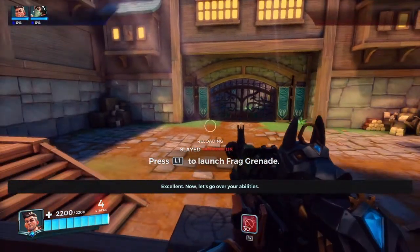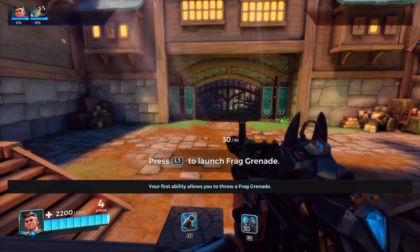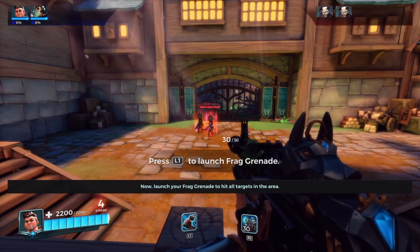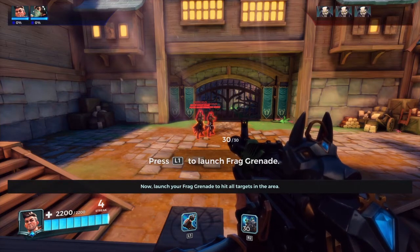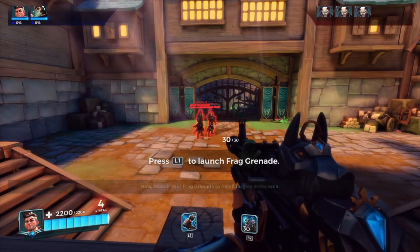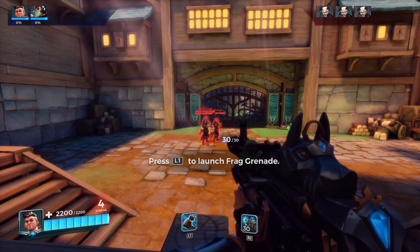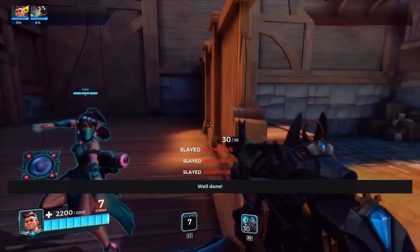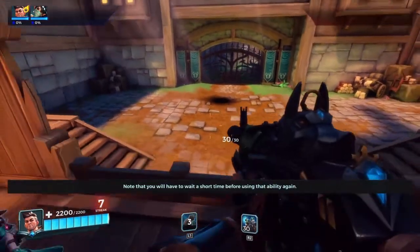Let's go over your abilities. Your first ability allows you to throw a frag grenade. Launch your frag grenade to hit all targets in the area. Note that you will have to wait a short time before using that ability again.